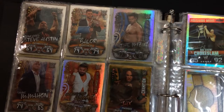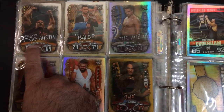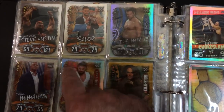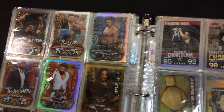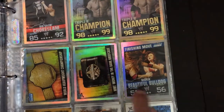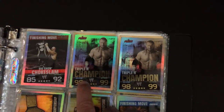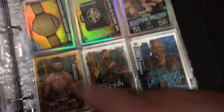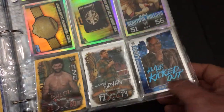Over here you have Stone Cold — for some reason he is 64/64. This makes no sense. December 7th, 1998 — yeah I think that's a really low stat for him. Finn Balor. Looks like they made some finishing move cards. Maria Beautiful Bulldog 51/56, that's a foil. Triple H champion card 98/99. Another finishing move — Chokeslam. And champion Balor.